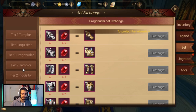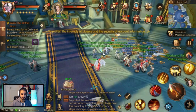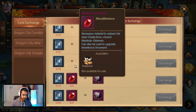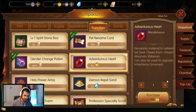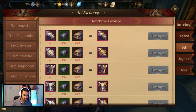How else can you get them? You go talk to this guy, Grand Marshal Andaman — Wild Call Exchange, then Cyrus Exchange. This is the rune sigil I showed you guys earlier that you get from doing it. If you have 72 of them and 8 adventure hearts, you can get the tier 2.5 set.